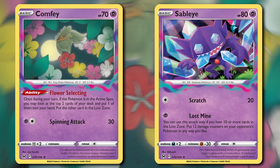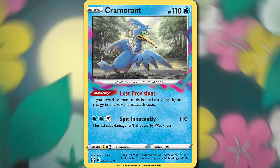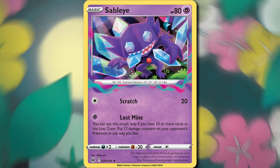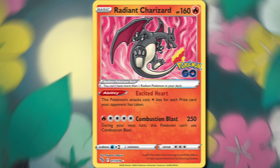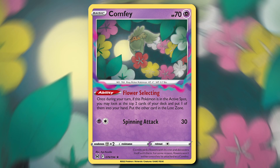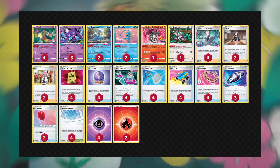Next, we've got Lost Zone Box focusing on Sableye and Radiant Charizard — this is Tord Reklev's first place regionals list from Peoria. We've got Cramorant that can attack for free as long as we have 4 or more cards in the Lost Zone, Sableye that can use Lost Mine with 10 or more cards in the Lost Zone to put 12 damage counters on the opponent's Pokemon any way we like, and Radiant Charizard whose attacks cost 1 colorless energy less for each prize card your opponent has taken — Combustion Blast can potentially do 250 for just 1 fire energy. Comfy helps fill the Lost Zone with Flower Selecting, and Colorist's Experiment looks at the top 5 cards and puts 2 into the Lost Zone and 3 into your hand. You also have 3 Lost Vacuums which can put up to 2 more cards into the Lost Zone. This deck is super strong because it has a lot of single-prize Pokemon that can do big things.